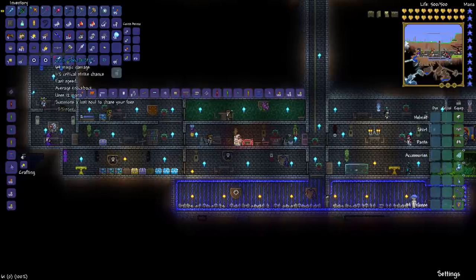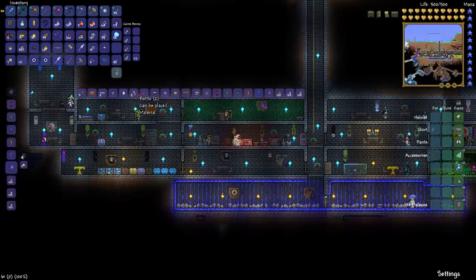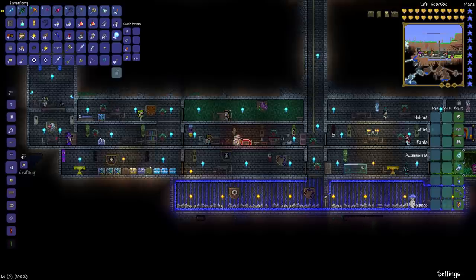So once we get there, we'll just go ahead and... actually, we gotta go ahead and make some glass real quick. Then I will show you how easy it is to craft. So we do simply do that. There is our terrarium right there.